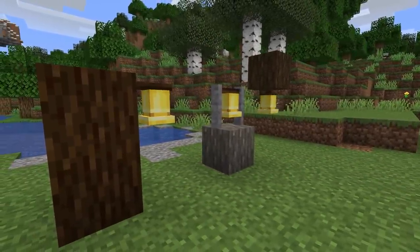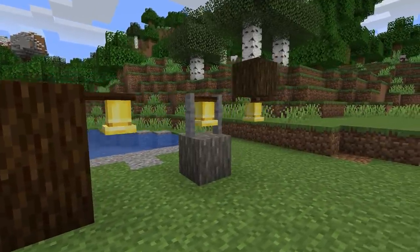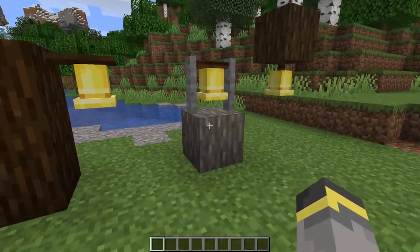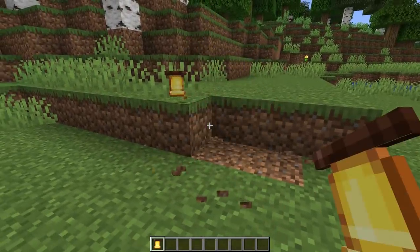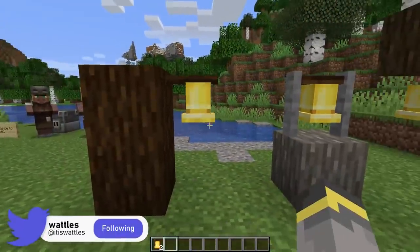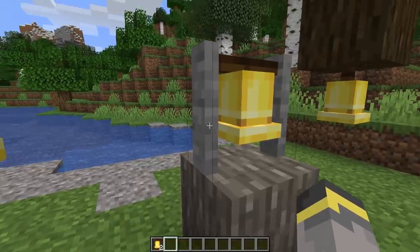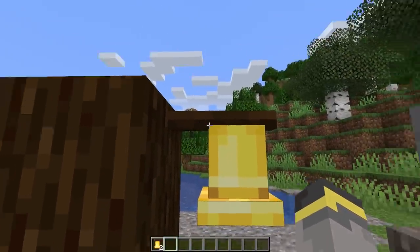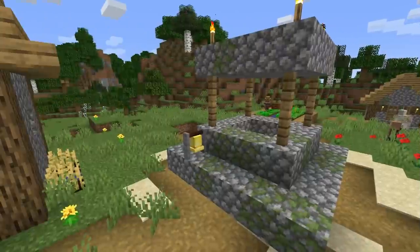First off, the bell — what is it? Well, this right here is the bell. Bells can be hung off the side of blocks, placed on blocks, and even hung below blocks just like I have here. Bells are affected by gravity, so if you place a bell on something and then break that thing, the bell will drop down to the ground. Bells can be rung, and they do something when you ring them — we'll get into that in a minute. The texture of the bell stand is similar to the acacia log texture, and the crossbar is similar to the spruce wood texture.